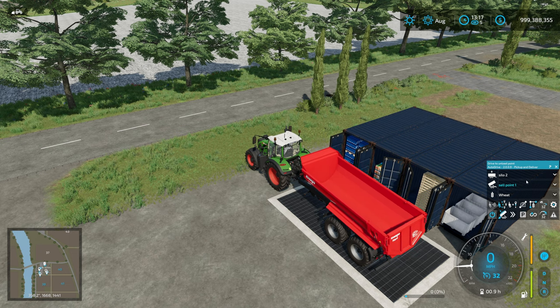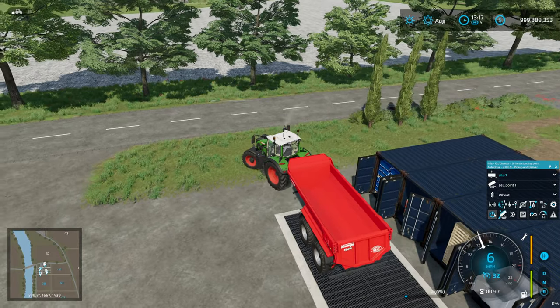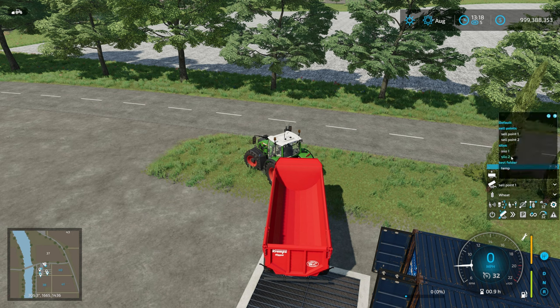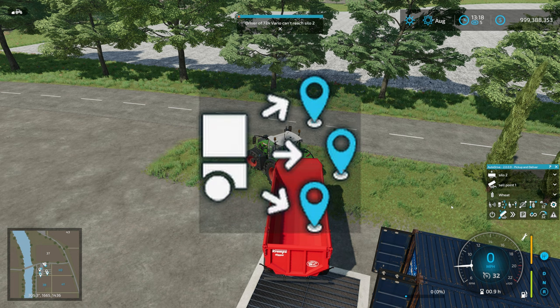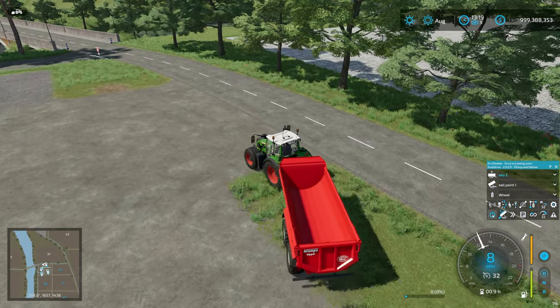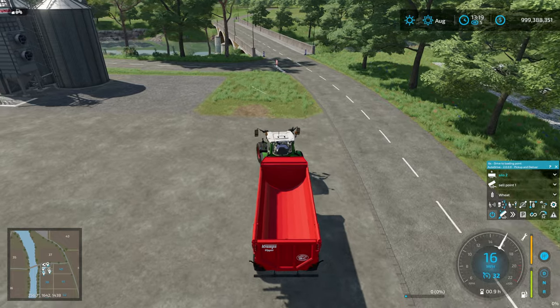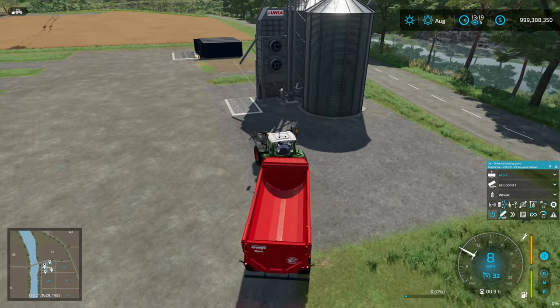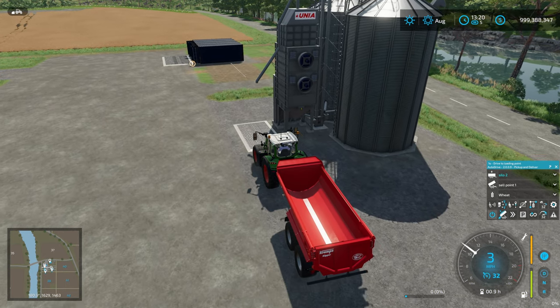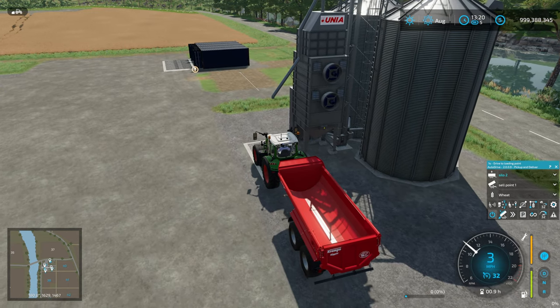We'll let that switch and then swap it over. You can see it's now driving to silo one. We're going to swap the other way — the arrows are now pointing to the right — meaning it's going to cycle through the sell points. I'm going to set it to silo two since we're closer, and hit go. It's going to fill up at silo two, drive to sell point one, drive back to silo two, go to sell point two, and just keep repeating that process.